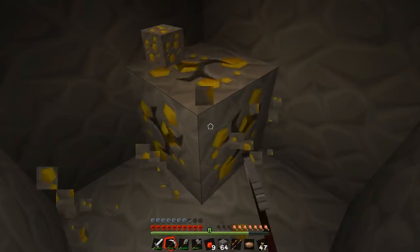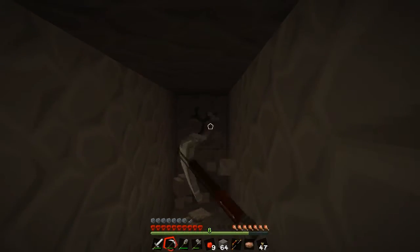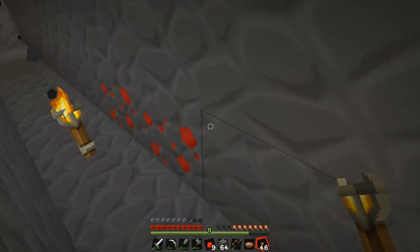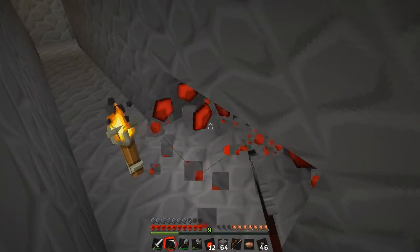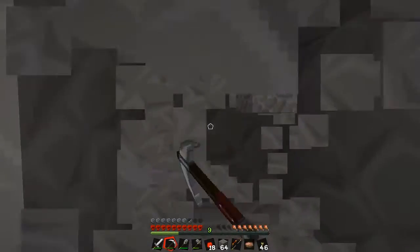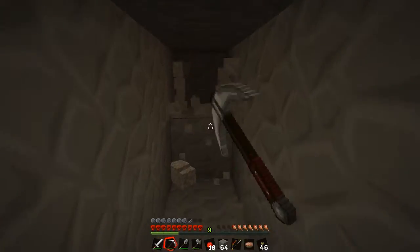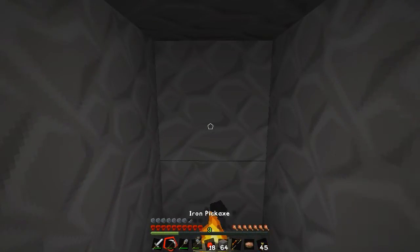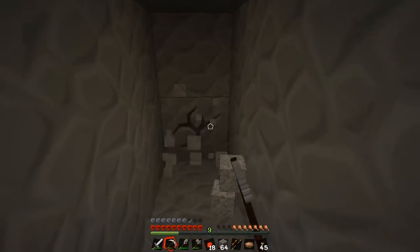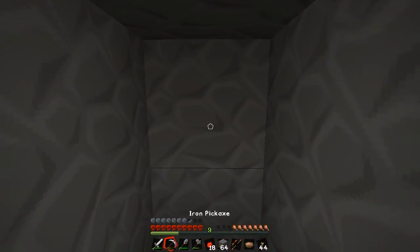More gold — nice. Grab that iron too. Good amount of iron here. I'm collecting the redstone for experience levels — maybe we can manage to get up to enchanting. That would be good. I'll close that off as well; I'm playing very safe at the moment. There's not much that can happen down here in the strip mine, but better safe than sorry.